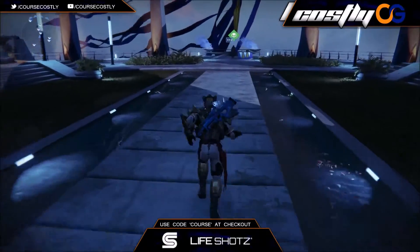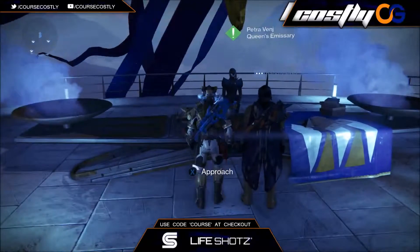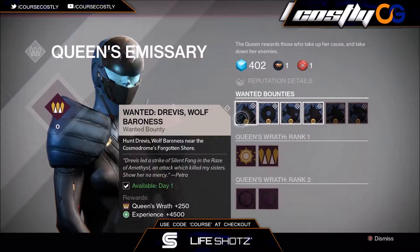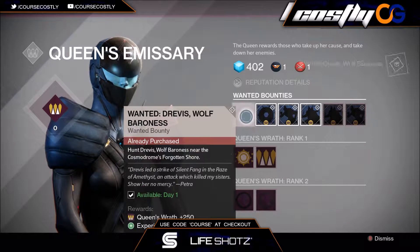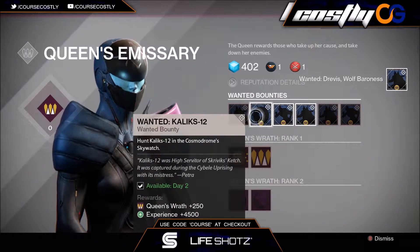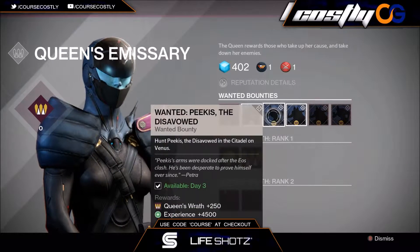First off you're gonna want to go to the Queens Emissary in the event hall, you know where Iron Banner normally is, and you're gonna want to go pick up these bounties. Just so you know, it does say day available on day one, day two, day three, and day four. This patch was supposed to come out on Tuesday, so technically by that time frame we are on day four, that's why we have all four available. If we were doing this on Tuesday then we would just have the first one available.